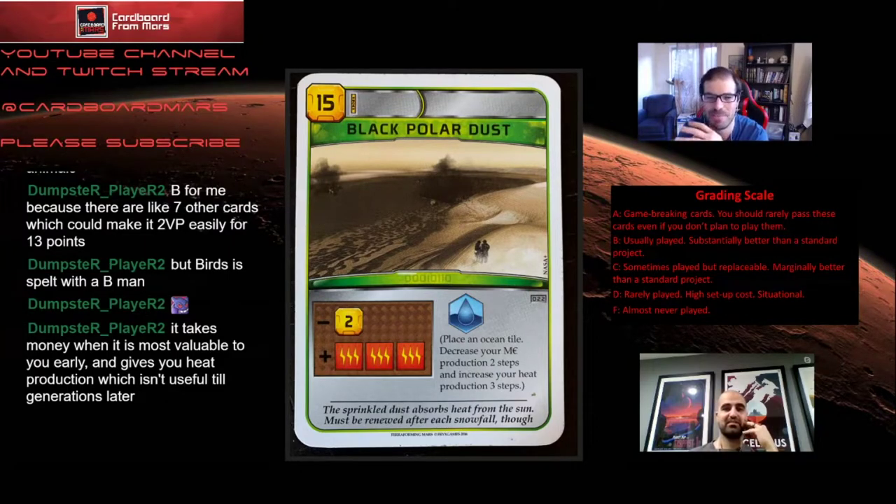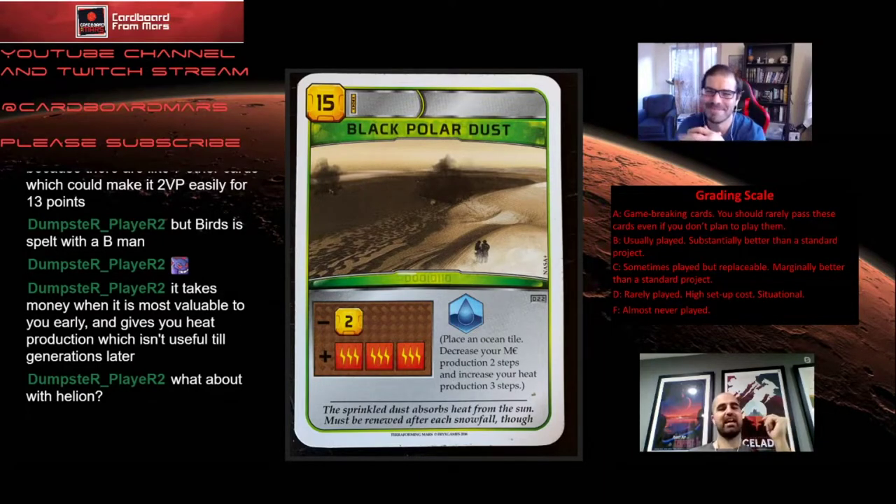This card is just bad every part of the game. Late game it's just overcosted and usually the oceans are down anyway. Mid-game you don't want to play it because there are cheaper ocean cards, and the heat boost is okay but not amazing. Early game it just nerfs your economy. Why does this card exist? If they were going to make it an early-game card, at least put some tags on it, make it hit some plants — have it do something that makes it good early. It just costs 35 credits for an ocean and some heat. This is one of the worst cards in the game for sure.